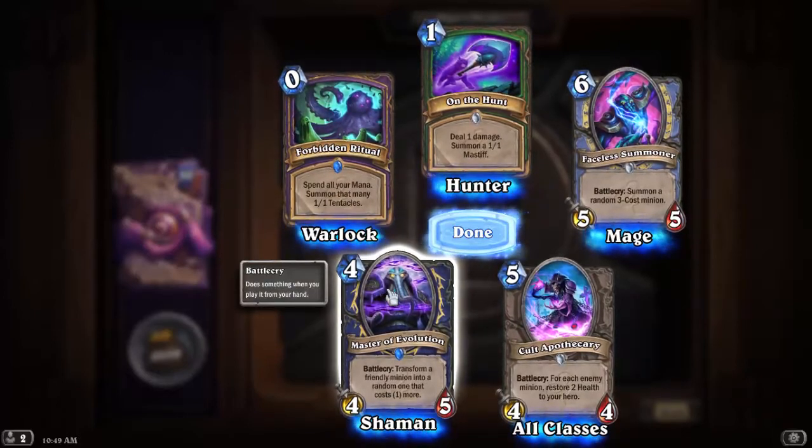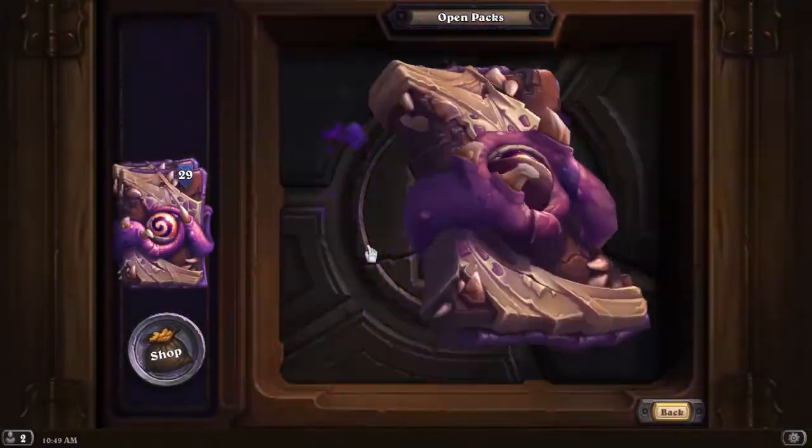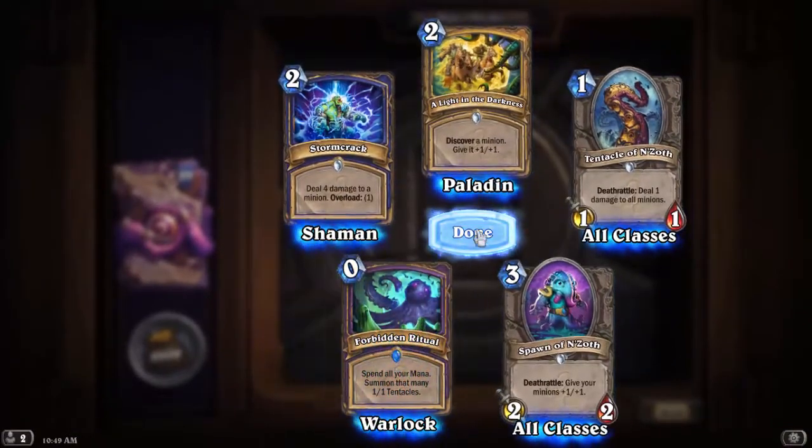A second Master of Evolution: Battlecry — transform a friendly minion into a random one that costs 1 more. Only the one Legendary so far. About halfway through the stack, so that's not great. Another Forbidden Ritual.